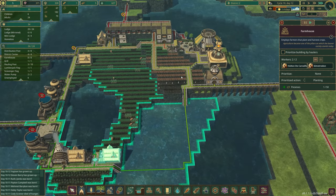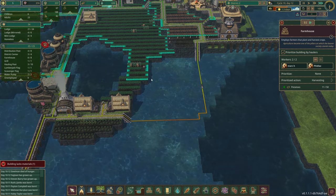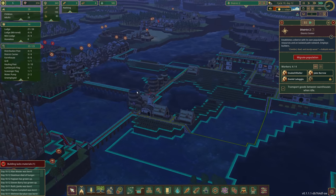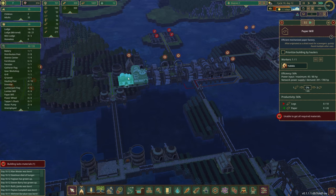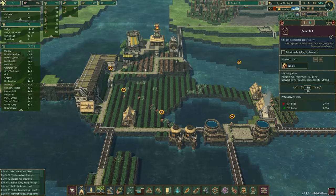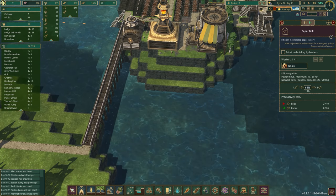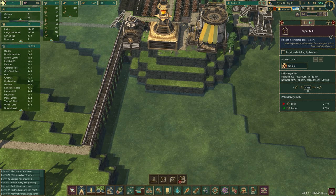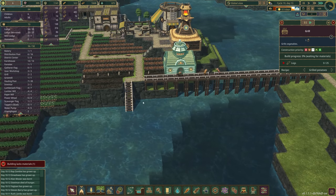This is still too far away — that's strange. We're still living on the edge in district two but I think we're in a much better spot. We're making our paper — we've got 10 paper. I'm going to build — I think we need more capacity for grilling our potatoes. There we are grilling potatoes. We do have two unemployed beavers so we should be okay.